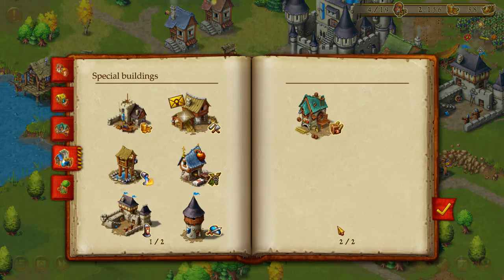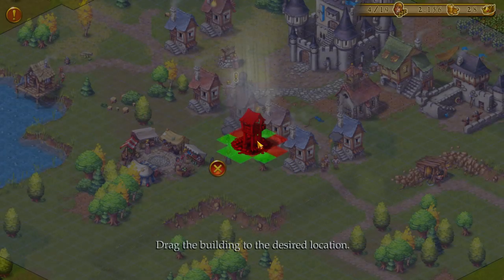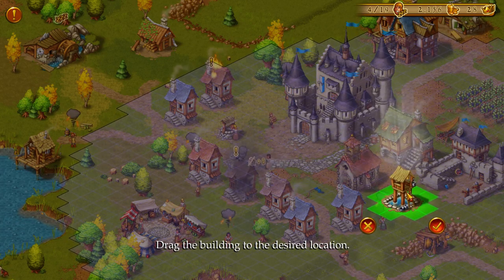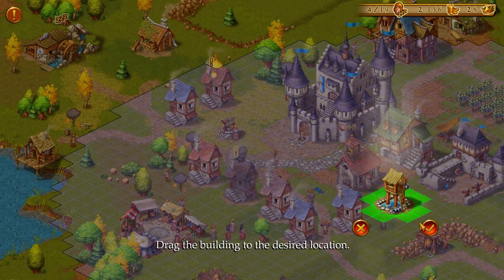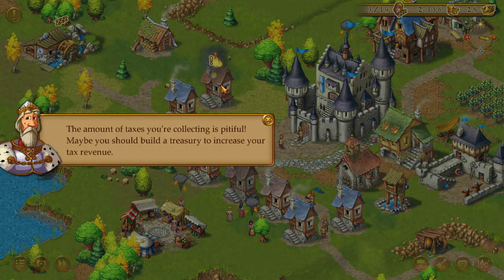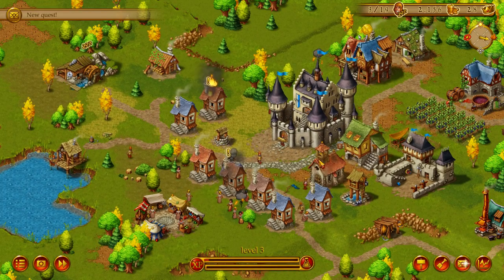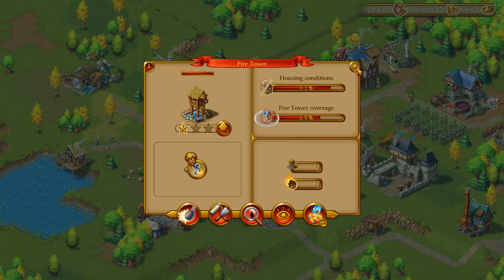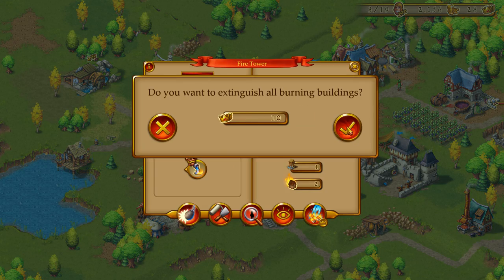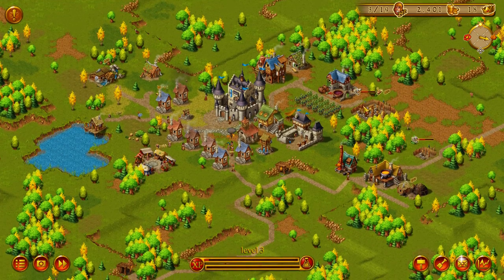Right here — fire tower! Fire tower, it's gonna go right about over here I guess. There. Oh, you're on fire too. That tax is the amount of taxes you're collecting — it's pitiful. You should build a treasury to increase your tax revenue. Okay, somebody works here now — work. That'll keep things from burning immediately. Oh, all my prestige is gone.